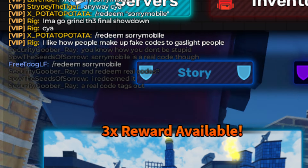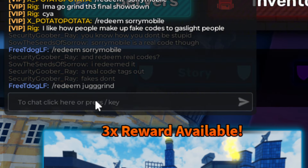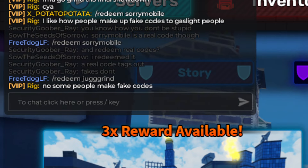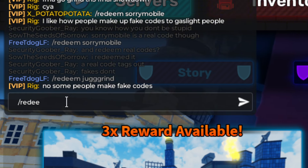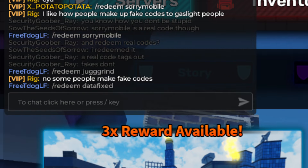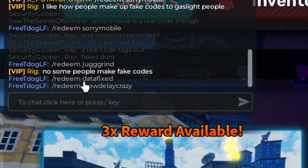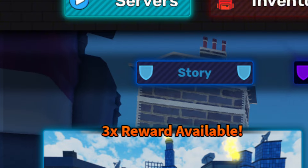Code successfully redeemed! There are some boosts and some other codes. We'll go and try all of these codes out. The next code is 'jug jug jug veg jug jug grind.' I'm going to type them all up so you can see every single one of these codes. All these codes are still working, which I'm kind of shocked about. The three we showed are the three working codes in the game - we got some credits, some boosts, and some pretty cool stuff.